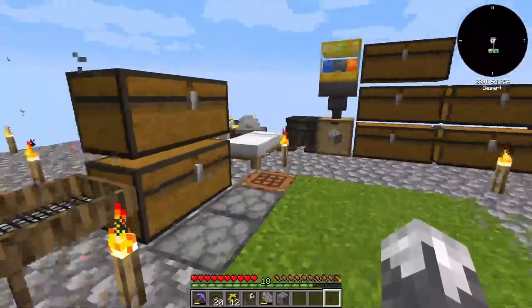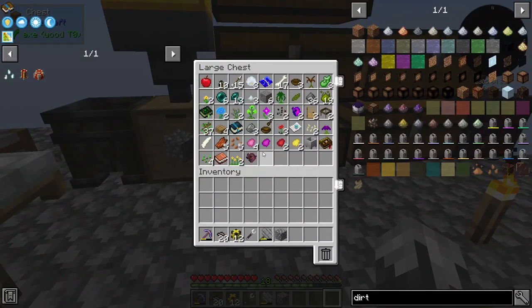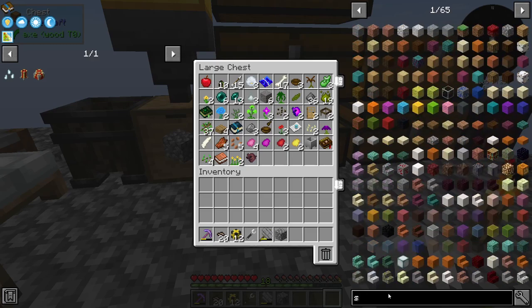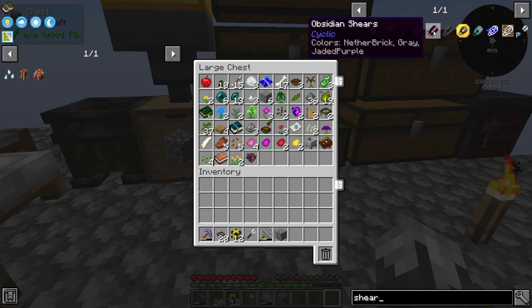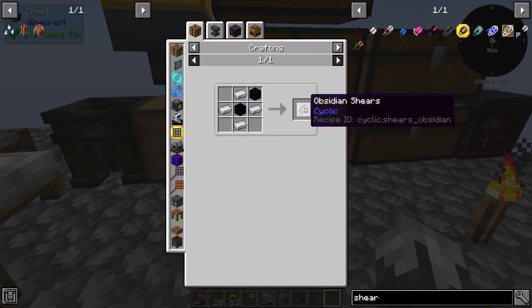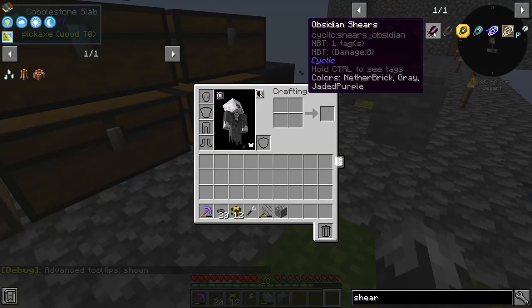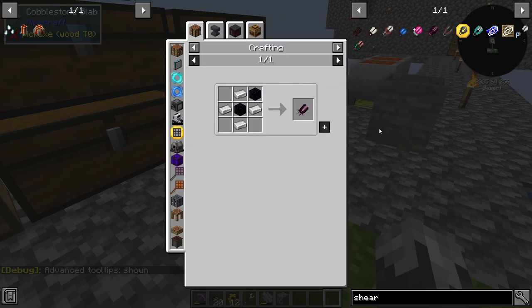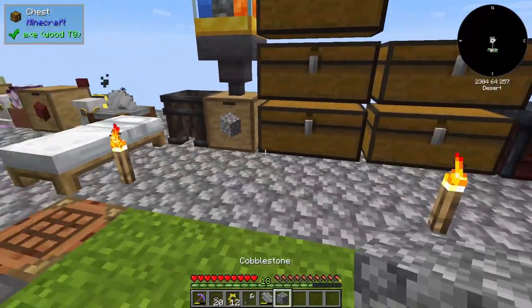We've actually got seeds already, so we're almost ready to go. First things first, we do need to make a few pieces of dirt to get started. We're going to make some shears. There are several different kinds — living wood shears, living rock shears, steel, elementium, and obsidian shears. The obsidian shears have some crazy durability, so that's what we're going to go with.